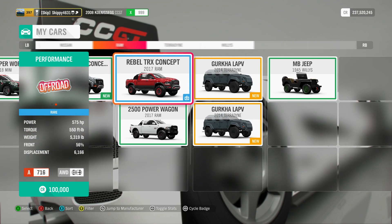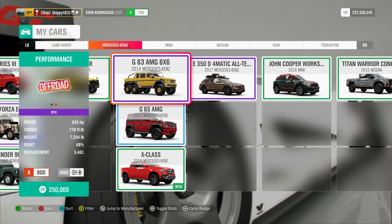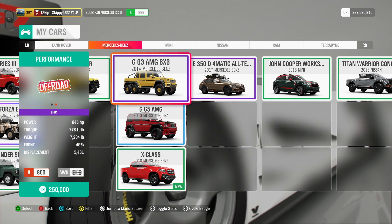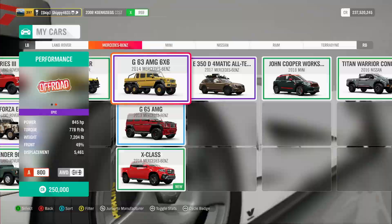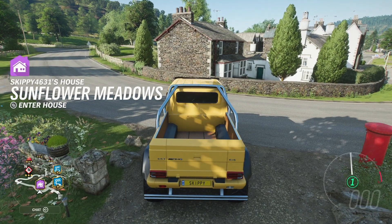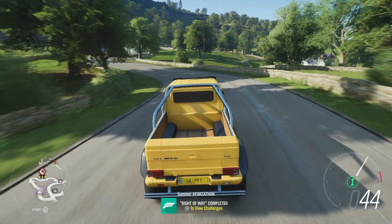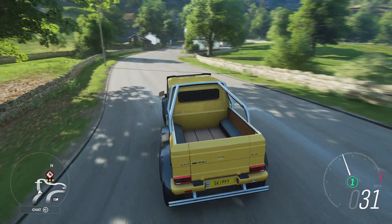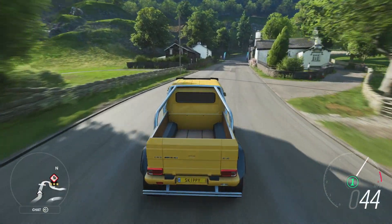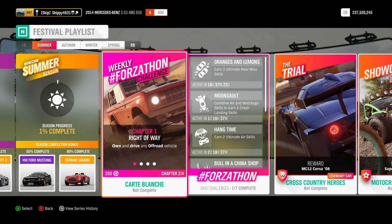Search for the gamertag Skippy4631 or the file name Skippy YouTube. To get Chapter 1 done, I'm going to go with the Mercedes-Benz G63 AMG 6x6. Once you have chosen an off-road vehicle you like, hop outside your festival, house or castle, drive two seconds down the road and Right-of-Way is completed. You could also have your car delivered to you if you're out and about in the free open world — it works in the same way. Chapter 1, Right-of-Way — own and drive any off-road vehicle — completed.